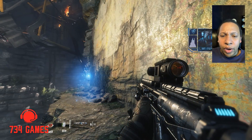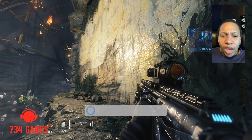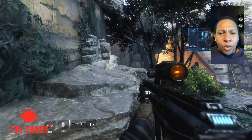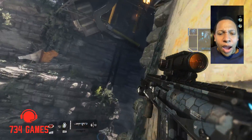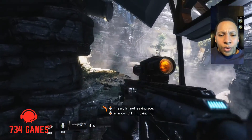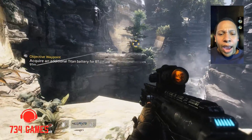Does that mean that Titanfall 2 has a hard time holding up to other shooters? No, not whatsoever. But this game is held back by the fact that it uses the Source engine. Draw distances aren't as good as they should be. If this were a game using a modern engine — say UE4, or the newest Cry engine, or one of these other Frostbite-style engines — the draw distance would be much better, and that's one thing that holds this game back a little bit.